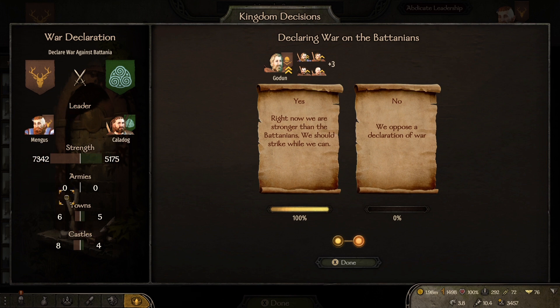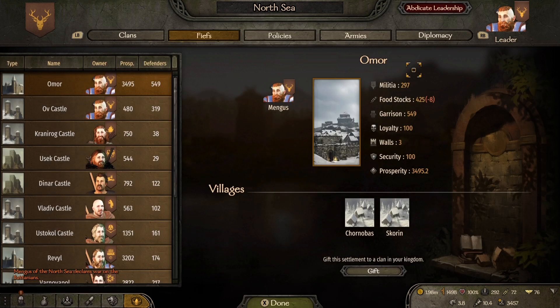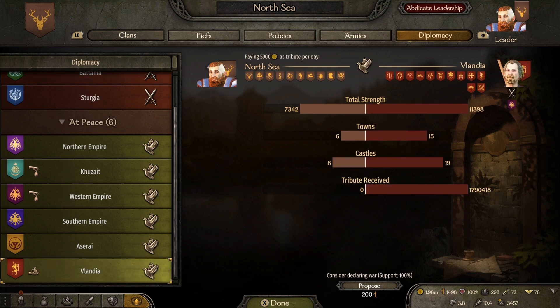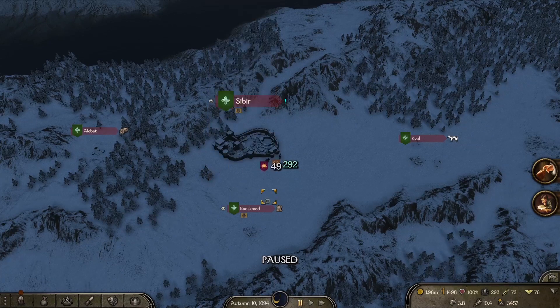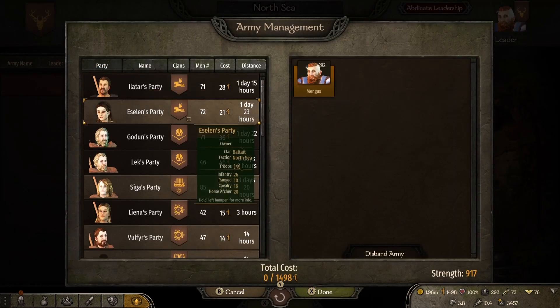My kingdom decided it would be a good time to go to war with them right now. As we can see, we actually outnumber them in strength - we have more towns and more castles than them. I believe that strength figure reflects the troops I personally have sitting in my towns, because I do like to stock up garrisons and that influences the total strength of your armies. They do outnumber us in clans by two, and the Valandians also have two more clans than us.